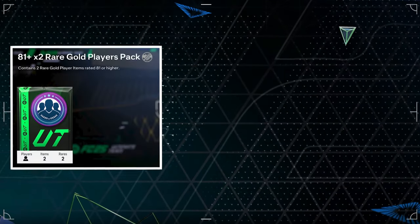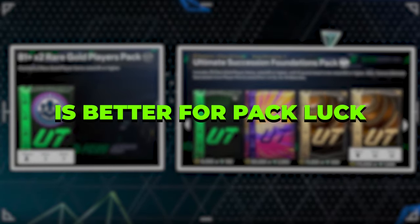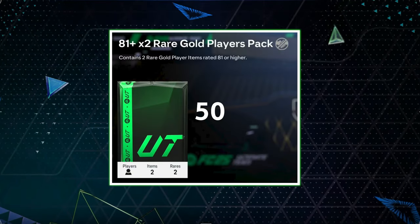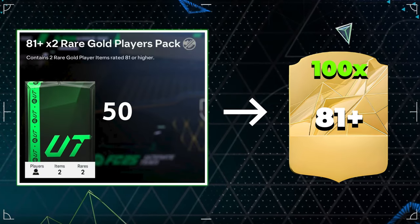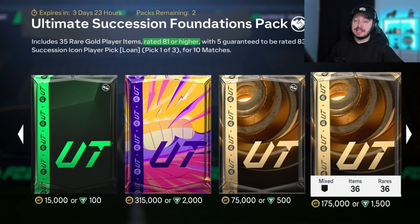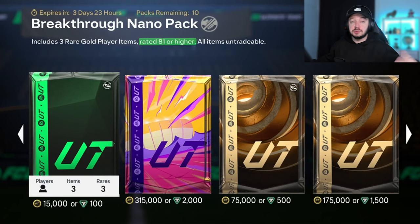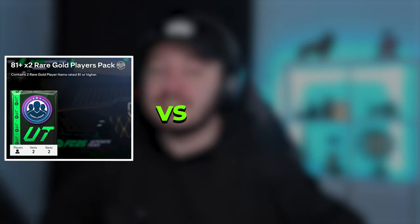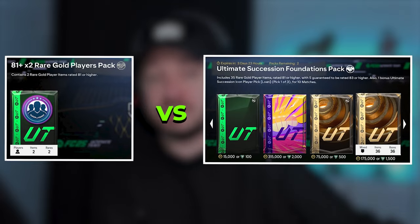Today I'm gonna test if SPCs or the store is better for pack luck. They released the 81 double upgrade, so I'm gonna make 50 of them to have 100 times an 81 plus player. I'm gonna test that against store packs that have a minimum of 81 rated as well. We're gonna open one pack twice for 70 times an 81 plus, and another 10 times for the remaining 30. So in this video you'll see 100 times 81 plus in SPCs against 100 times 81 plus in the store. Let's check it out — which one is better?